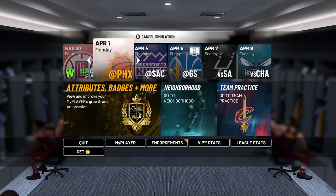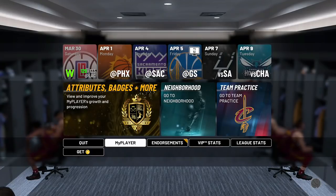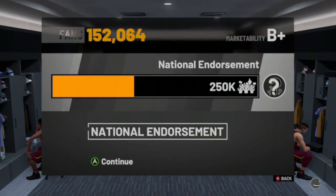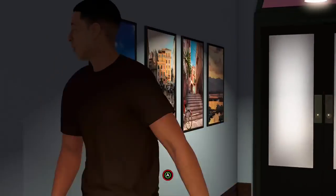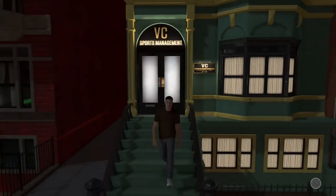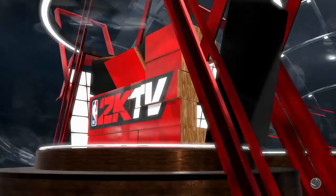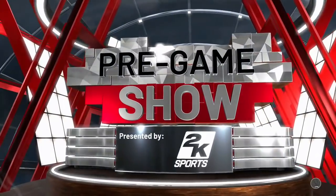After you sim to April 1st, you want to go to endorsements and click on the national endorsement. It will take you to the VC room where you will meet her, and you want to click Foot Locker. Make sure you click on Foot Locker, because if you click on Gatorade your glitch won't work and you have to restart and go back and do everything all over again.